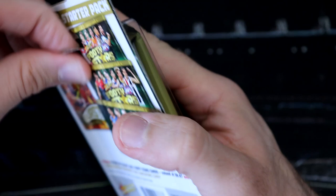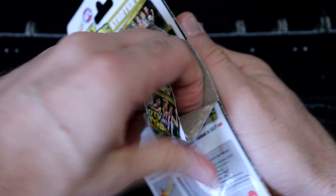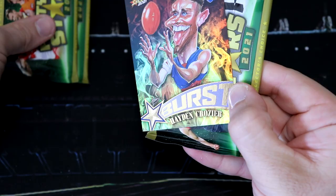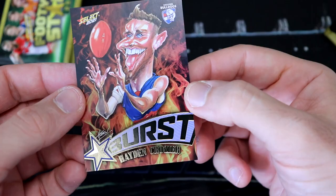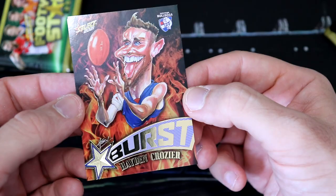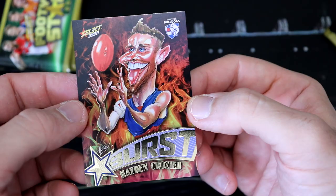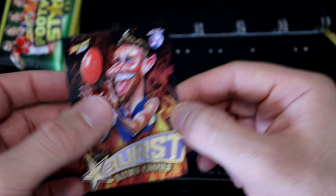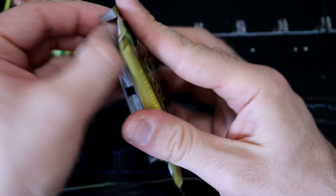Now our final starter pack — who will be our fire card to join Ed and Joel? Let's find out right now. That's very funny — look at that tongue, he's just about to gobble up that flaming football. It's Hayden Crozier! Look at that. He is hungry. It's just like hollow fire — these are really cool cards.